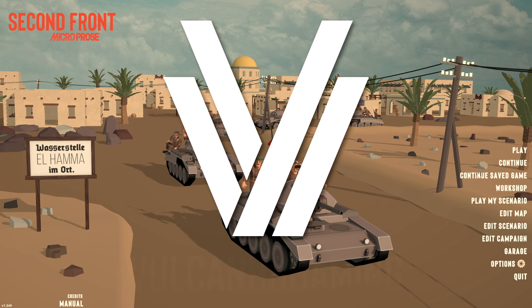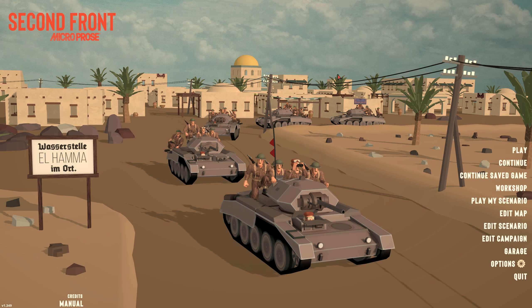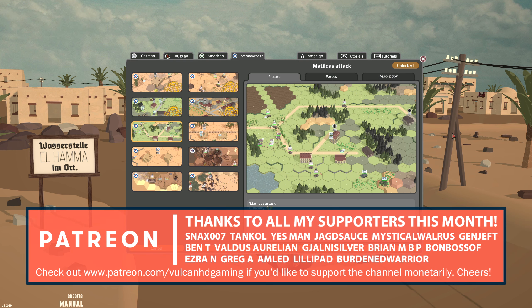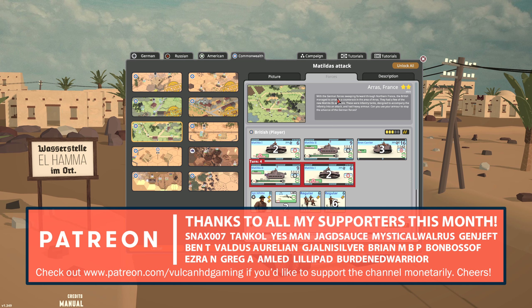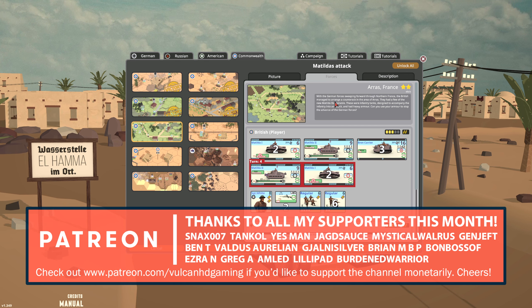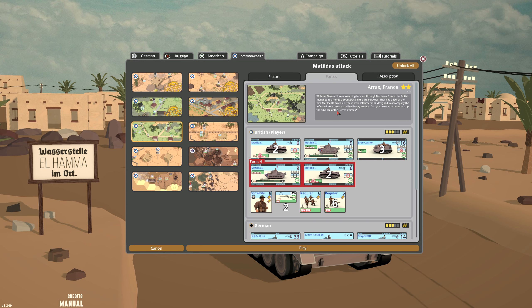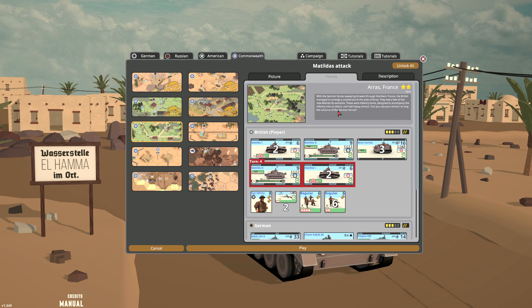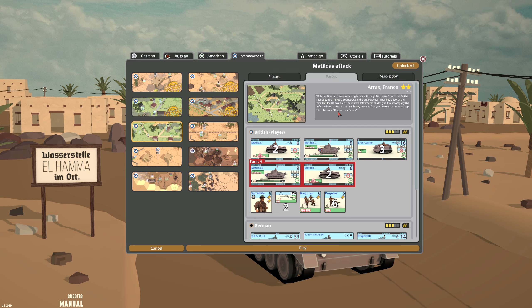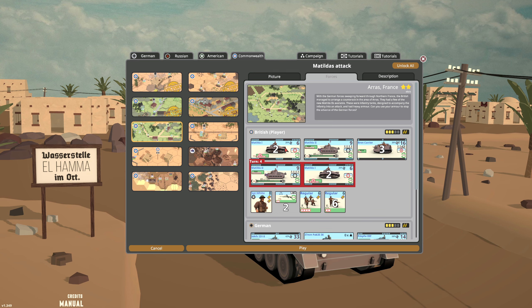Hello guys and welcome to a new Second Front video today, by me Vulcan. In this one I'm excited to be continuing once again with more of the Commonwealth missions. This one is Matilda's Attack. With the German forces sweeping forward through northern France, the British managed to arrange a counter-attack in the area of Arras. They had a few of the new Matilda IIs available. These were infantry tanks designed to accompany the infantry into an attack and had heavy armor. Can you use your armor to stop the advance of the German forces? We'll find out.